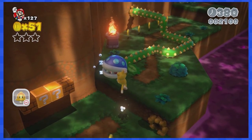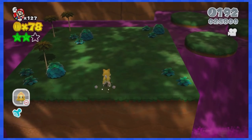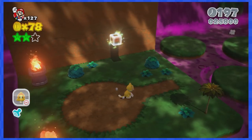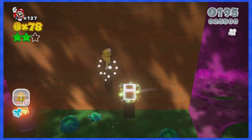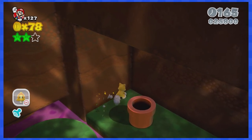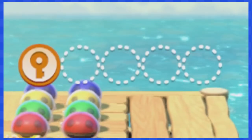4-2 is full of poison water everywhere, so you'll want to move the camera around to avoid falling in and losing a life. After getting out of the green pipe, climb up the wall and make your way to the red pipe to skip right to World 5.